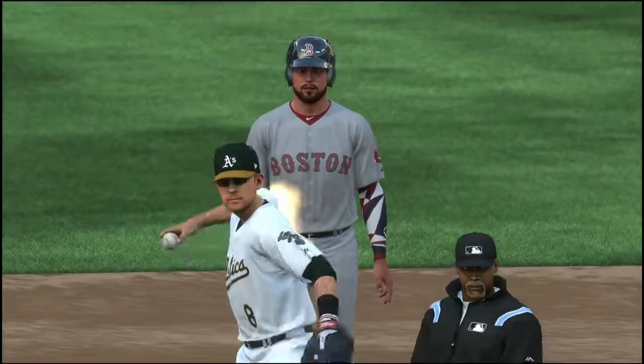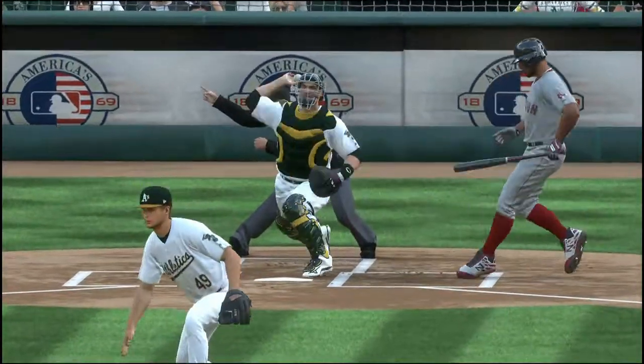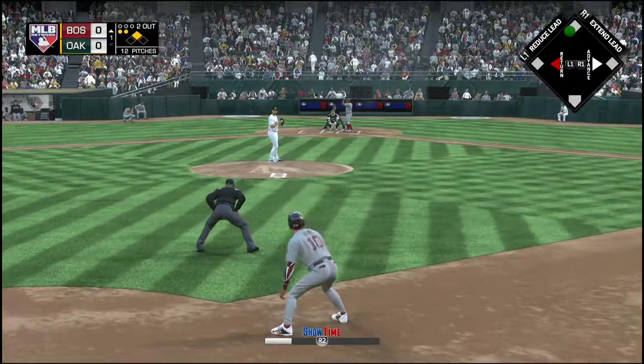We all know this team is struggling right now — they're on a losing streak. When that's the case, sometimes you need to be a little bit more aggressive and try to put some pressure on your opponents. Stolen bases are a good way of doing that, so we'll see if it pays off on the scoreboard for them.